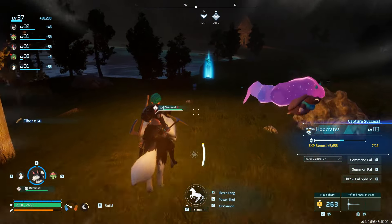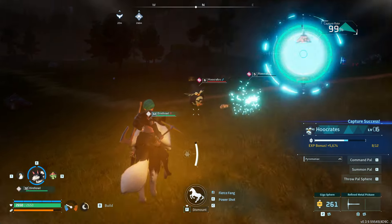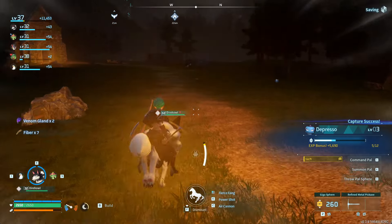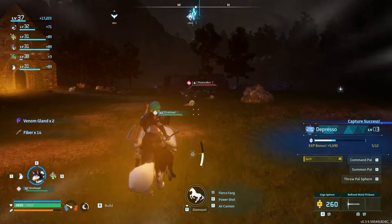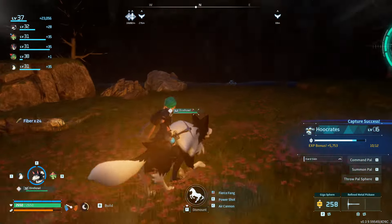So make sure you make a hip lantern at level 22 or higher, and then you can catch as many night pals as you can find without getting scared of all the darkness.